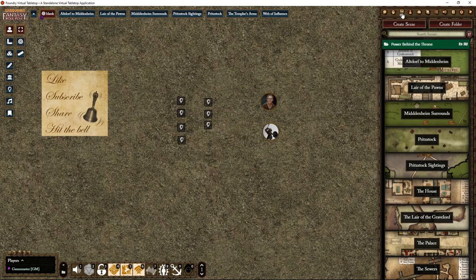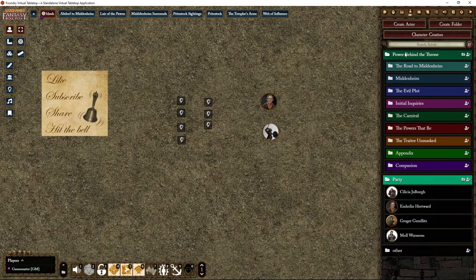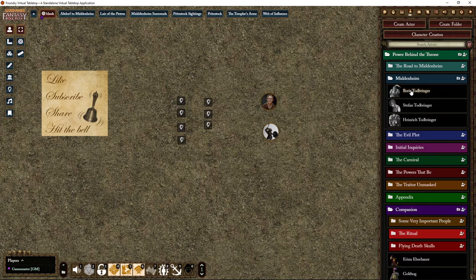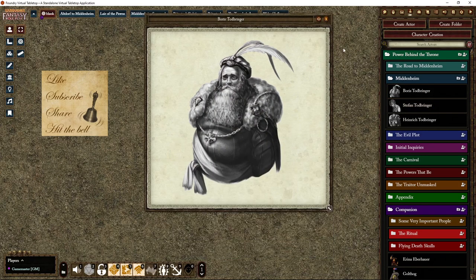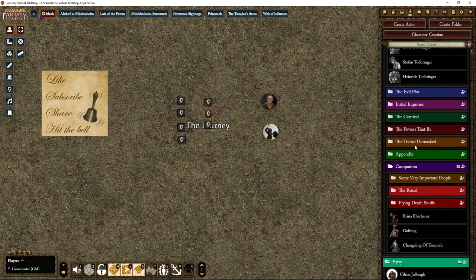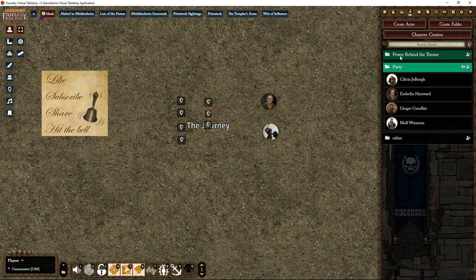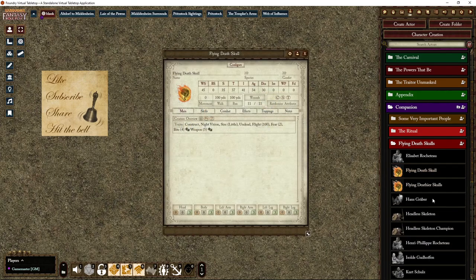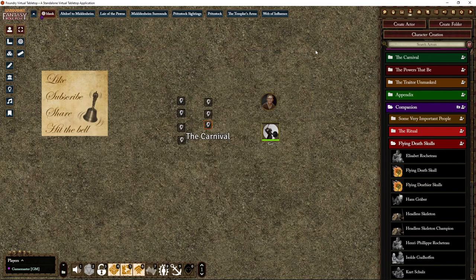Of course it comes with a lot of actors, all arranged in the chapters in which they appear. The companion also has separate tokens. They all have nice artwork — like this one tough-looking guy. So yeah, nice tokens already ready to use in this campaign or in your own campaigns. The companion also has these flying death skulls — one small, one a little larger.